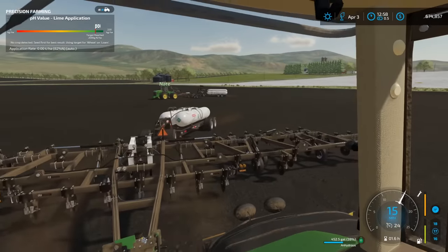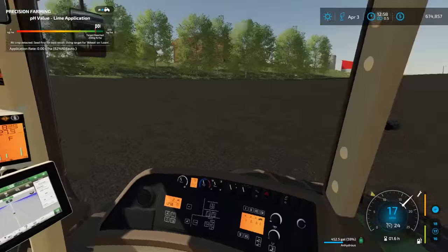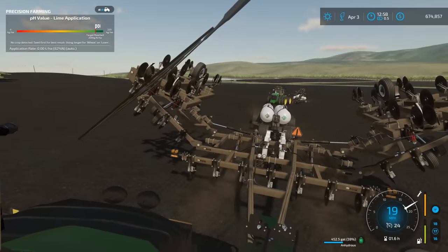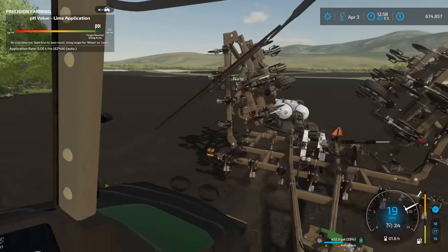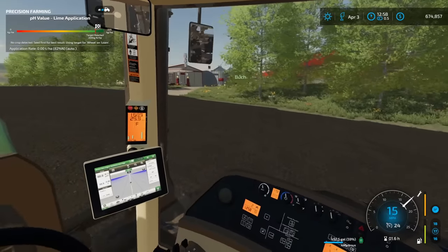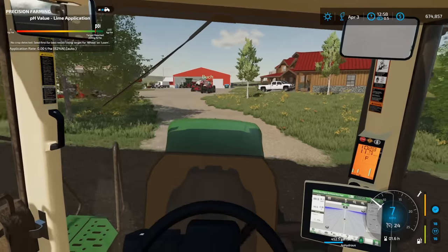Okay, we are done with anhydrous — finished that up pretty quick. Buck is getting hooked up to the planter. We got a new Case planter, he's getting ready to go on that. We'll have a Case Magnum with a Case planter, and then I'm going to get hooked up to the 48-row planter. We're going to start planting corn at the home place here — red versus green coming up.